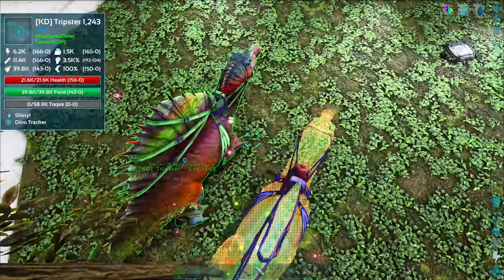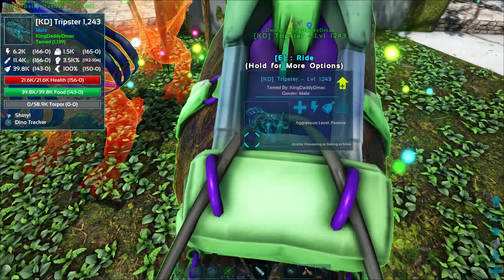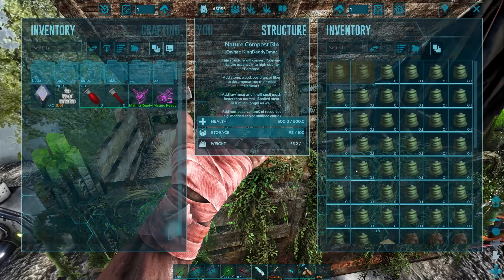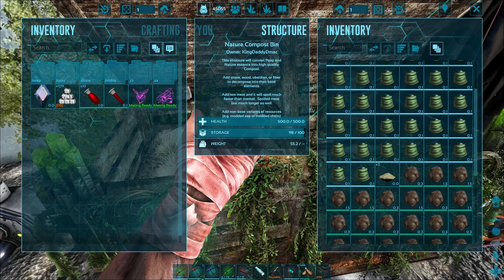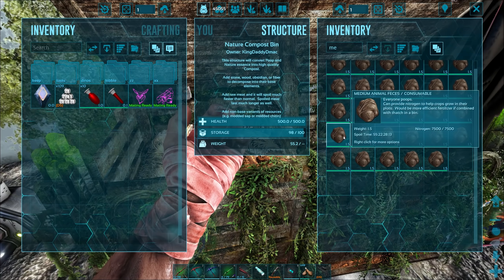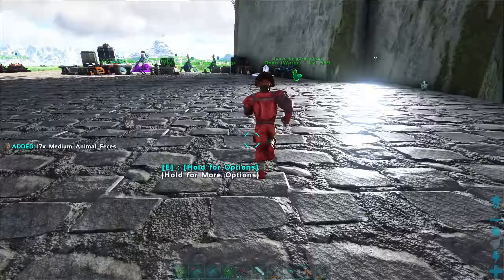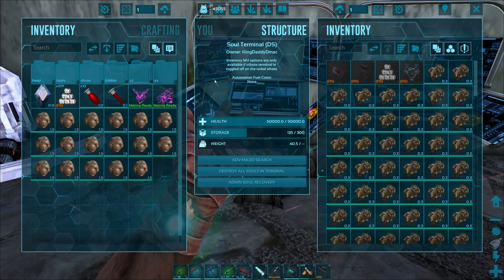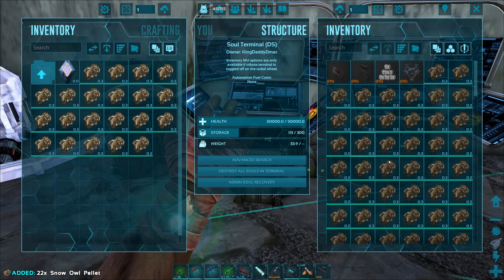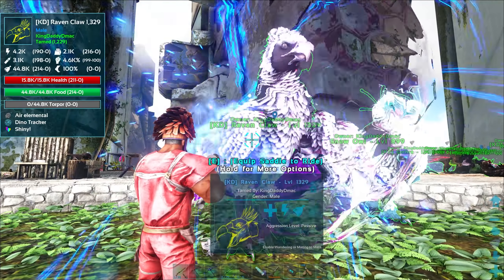Spinos, you gotta go poopy — come on, you can do it! Oh, they drive me nuts. We're gonna have to do it with medium — I should have loads of medium left. Let's grab a bunch. I left my snow owl in here overnight — why don't we see if we can grab a gotcha too? There's usually a bunch of gotchas around there. Let's take a flyer with us — let's head back to the desert.